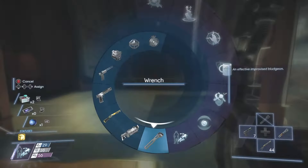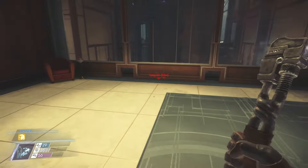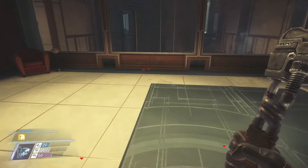Now once you have that, hold down Y or triangle, depending on your console. Hit Phantom Shift, and we should be able to do this.